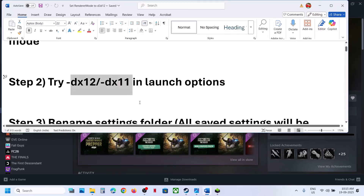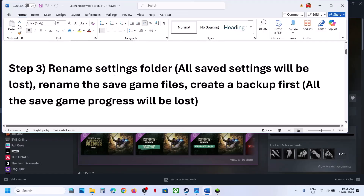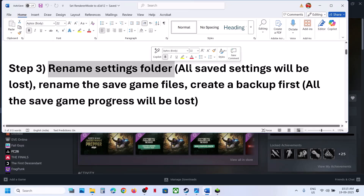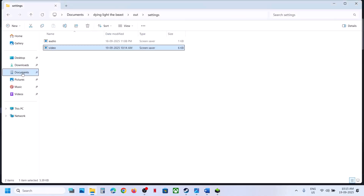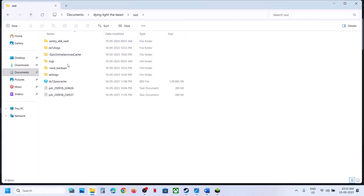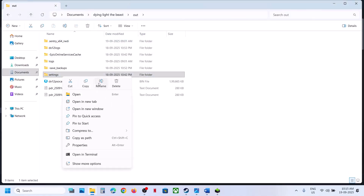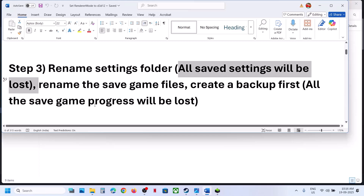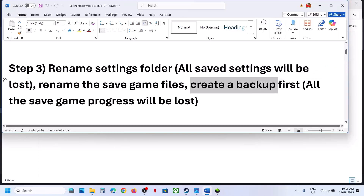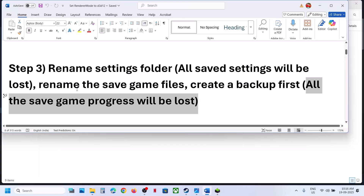The next step is to rename the settings folder. Note that when you rename the settings folder, all saved settings will be lost. To do this, go to Documents, open the game folder, then open the out folder. Right-click on the settings folder and rename it. Once renamed, launch the game and check. If that does not work, you can rename the save game files — but create a backup first, as all save game progress will be lost.